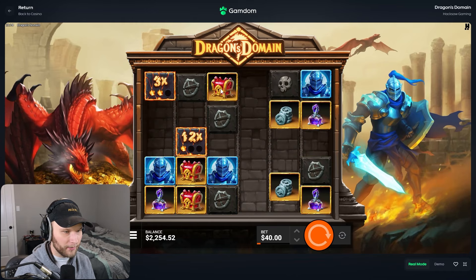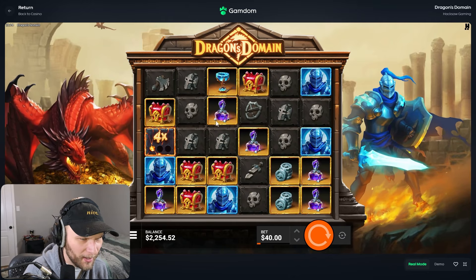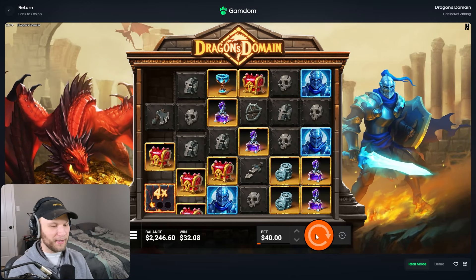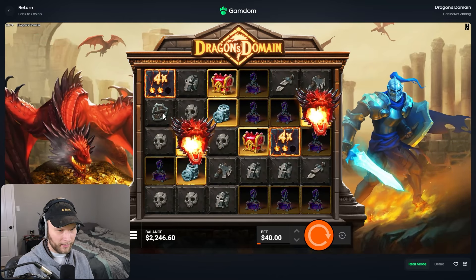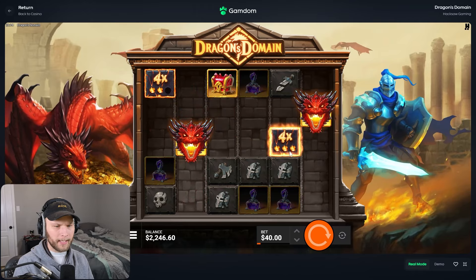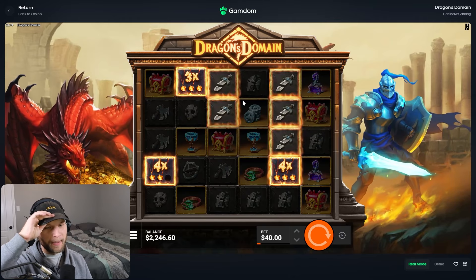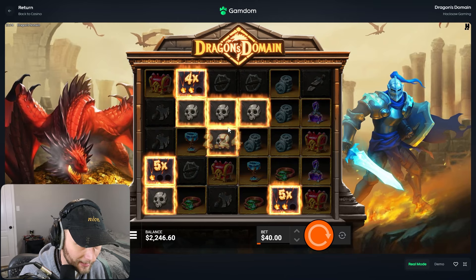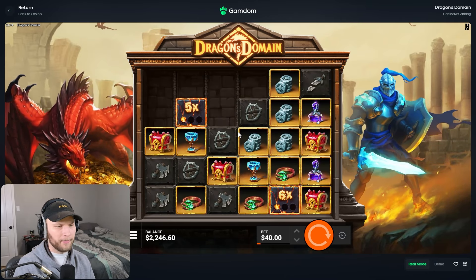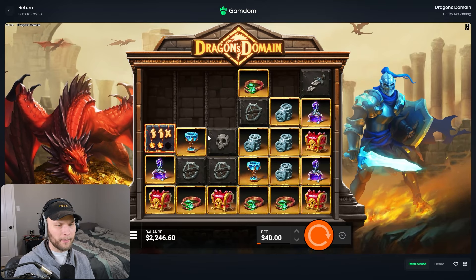Nice hit — these chests, we're not gonna be able to hit it. The 12x is gonna disappear, maybe drop in another one. $32 from that. We got two of these though, that's good. Oh, it doesn't get rid of that multi — it charges it up! Interesting. So if you get like four multis you're basically gonna hit everything on the screen. Drop a chest in — one singular chest right now. Oh my god, we have a 10x, drop a chest please.